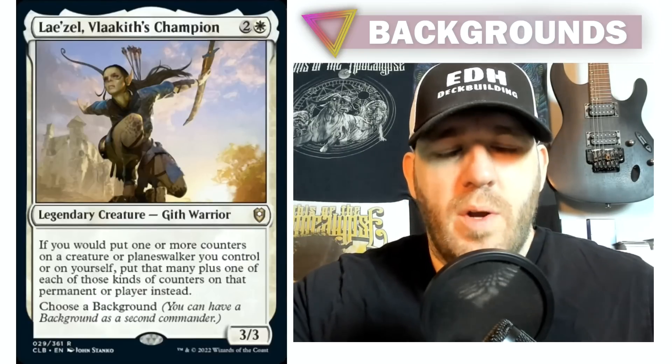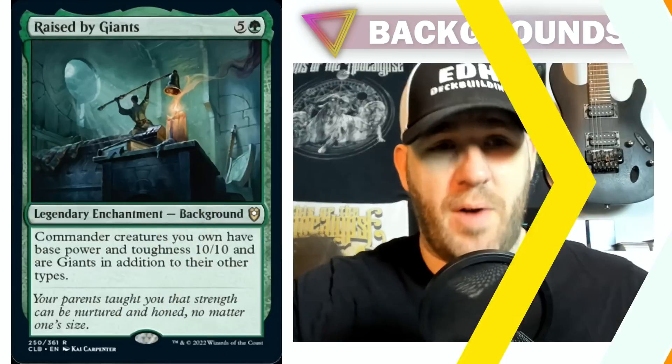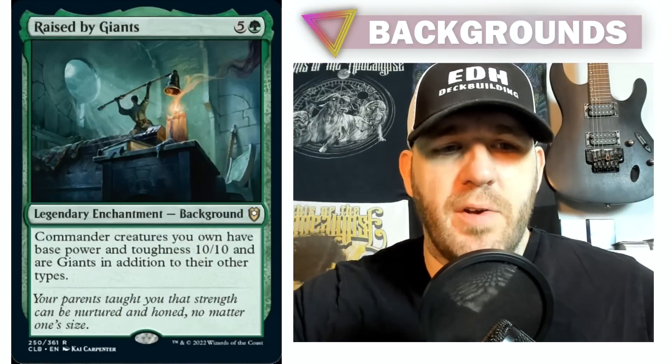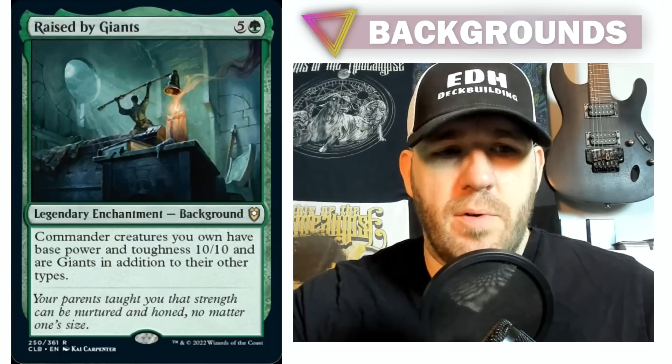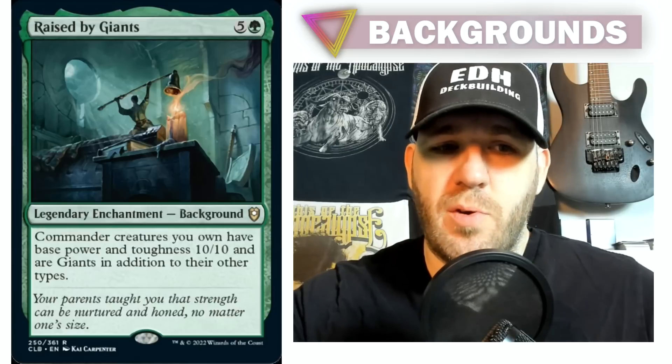So it's a mono-white version and you could go a lot of directions with that. But is it actually mono-white? It has this ability: 'Choose a Background.' What does that mean? It means you can have a background as a second commander — that's really huge. It's essentially like Partner, except instead of having another partner commander, you have a Background as your partner commander. So what is a Background? Let's take a look at one: Raised by Giants — five and a green legendary enchantment — Background. Commander creatures you own have base power and toughness 10/10 and are Giants in addition to their other types.